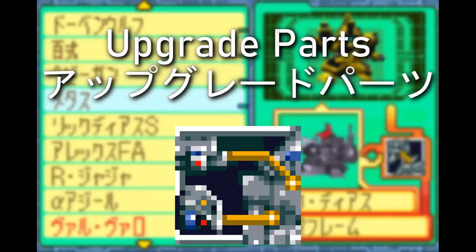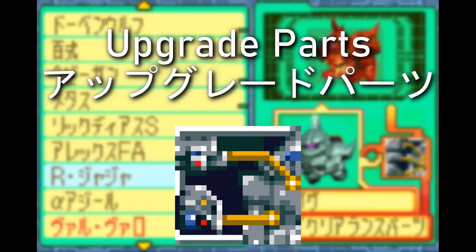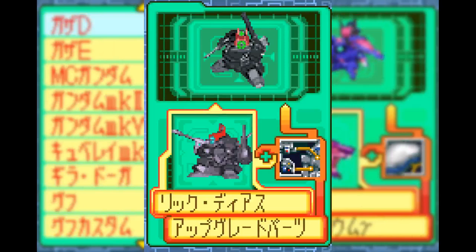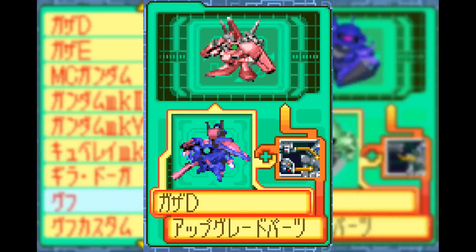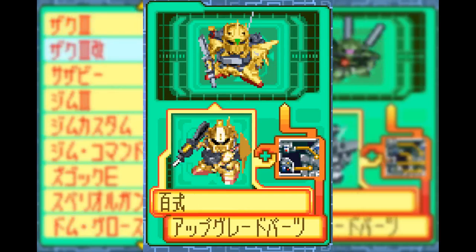A little bit after that, the game should start doling out Upgrade Parts. You get four combinations, which go as follows: the Gyan 3 becomes a mint green Jagd Doga, the Rick Dias will ascend into Rick Dias-S from G-Gen Beat 2, the Gaza D is turned into Gaza E of Sentinel fame, while the Hyaku Shiki becomes its Zeta MS3 cousin — i.e. the Hyaku Shiki Kai.